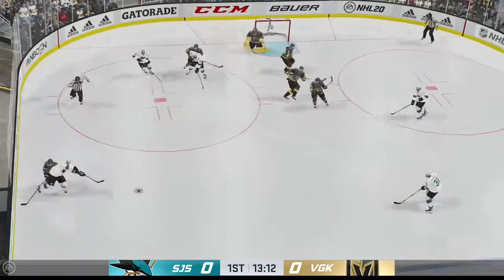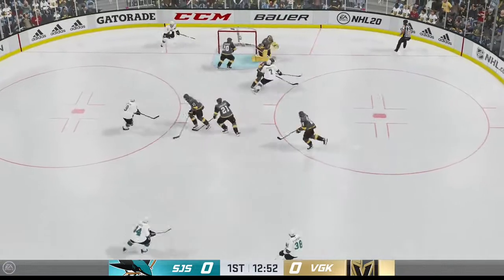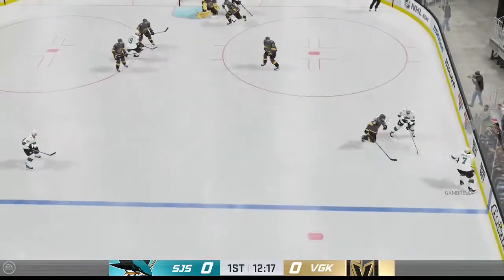San Jose's won the draw and they'll go to work. Takes it across the blue line, takes a shot. Comes up with the stop. The goalie keeps the play alive and the Sharks gain control of the puck against the wall.